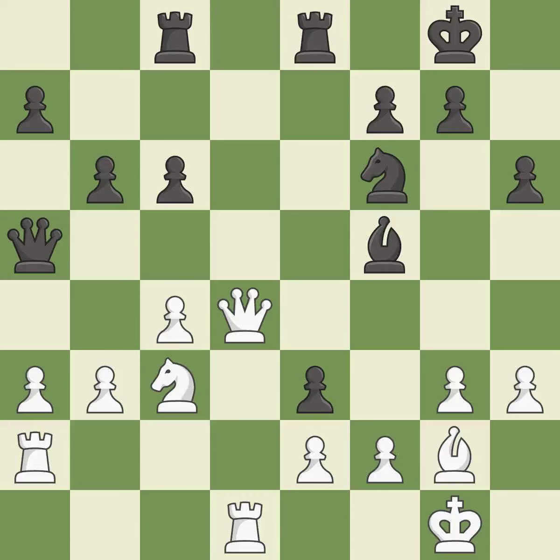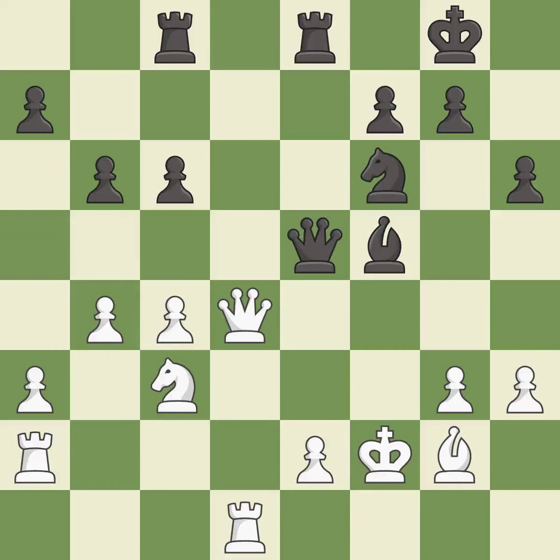This threatens to win a pawn. This permits the opponent to kick a queen — it is a miss. This kicks an opposing queen — it is best. This maintains the balance in material with a good trade. This overlooks a better way to move a queen to safety — it is a mistake.